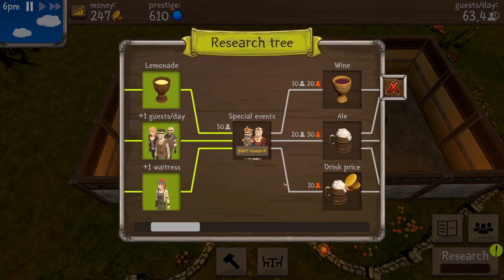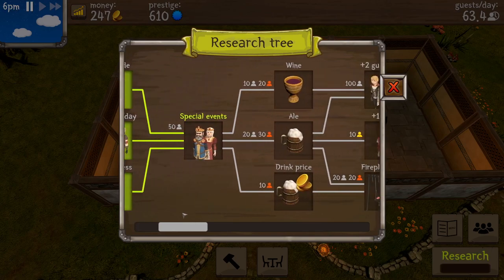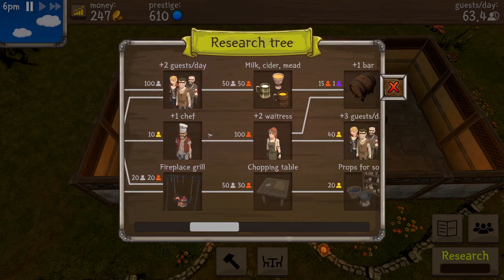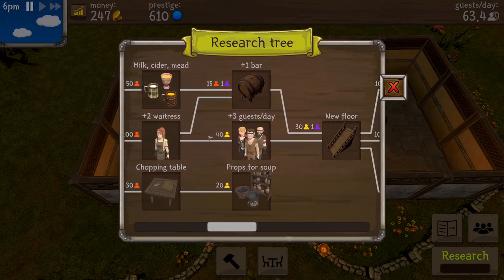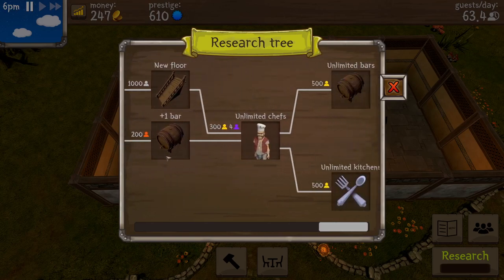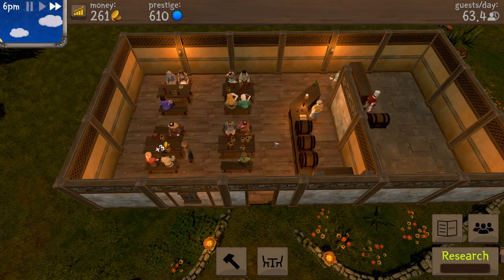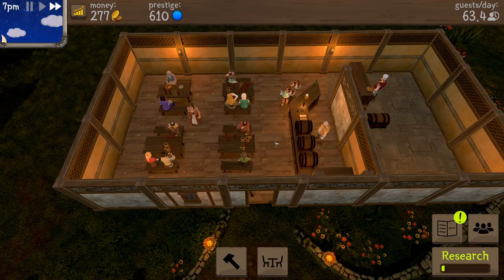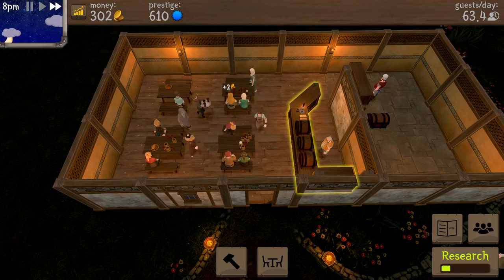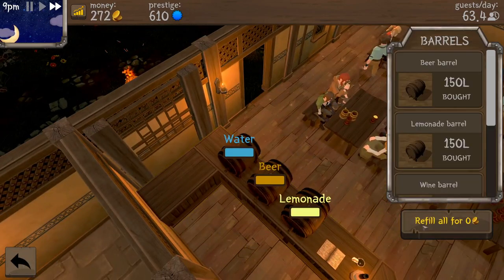Research done again! Now we're getting 63 guests a day. Let's research for the special events — then we have to start getting fancier people. Plus one chef, plus two waitresses, milk, cider, and mead. A new floor would be nice — then you start getting into hotels. Unlimited waitresses, unlimited chefs. We leveled up our bread — he makes some good bread out of that chest. Where does it all come from? Weird.